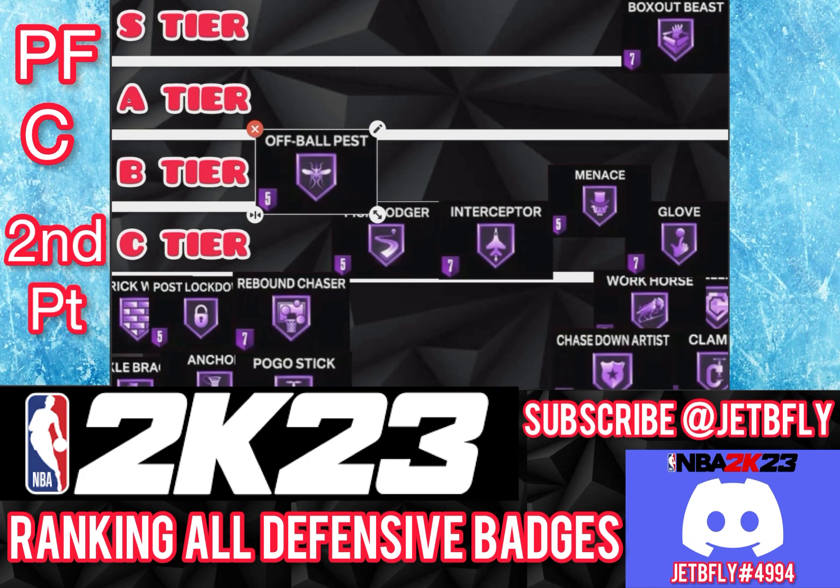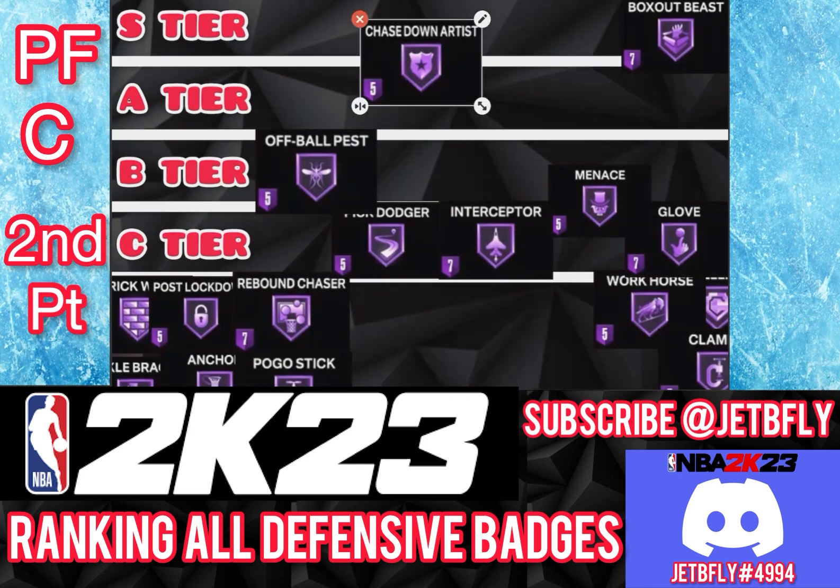The next badge is Chase Down Artist, and Chase Down Artist is a really good badge for a big. I'm putting Chase Down Artist on A tier, maybe S tier. At any level it's good, but I think it works well at silver — bronze still works too. As you increase your level of Chase Down, it just gets better. I'm putting it on A tier.